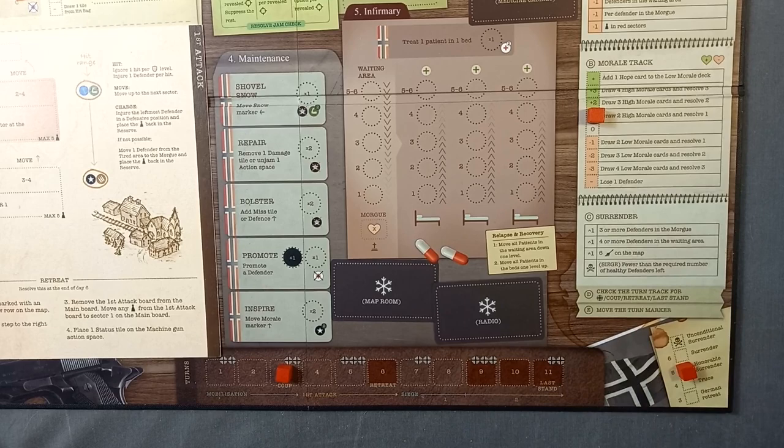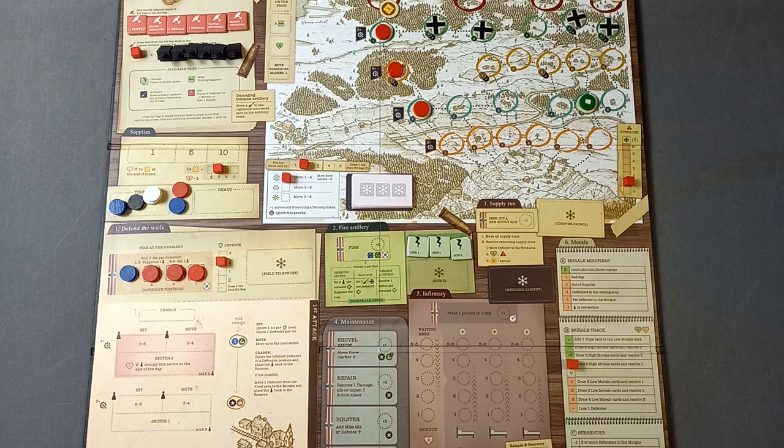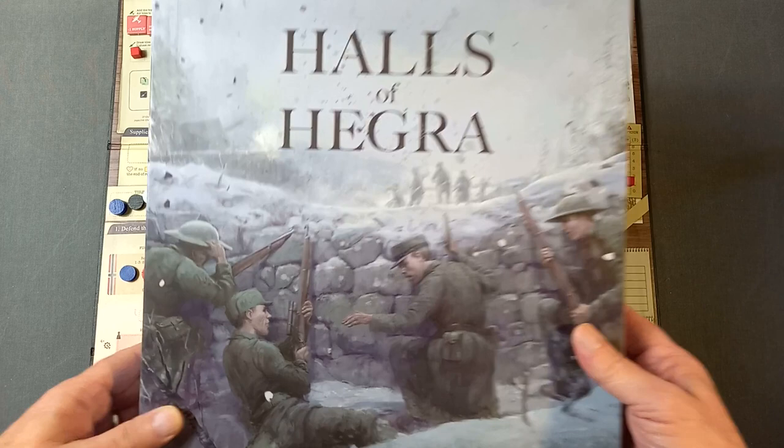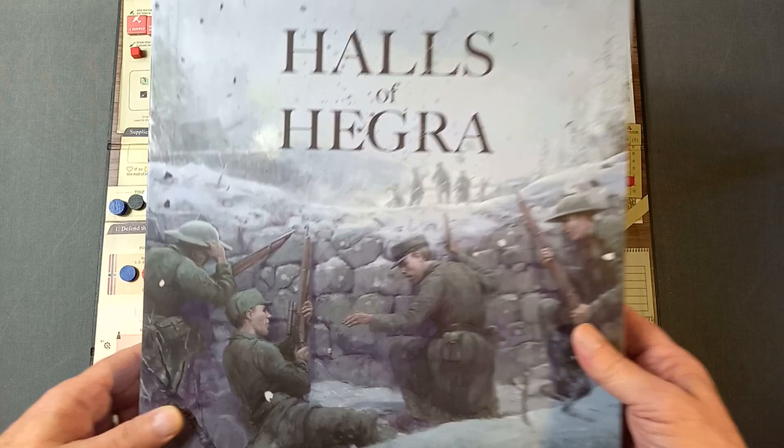We must remember to move the turn marker — we're now on turn four. I think this is a convenient place to stop for part one of the playthrough. Just a quick note: reviewing the video I noticed I missed adding the supply from our recruited volunteer — we'll put that down to experience. Your volunteers bring along their supplies — don't forget that.